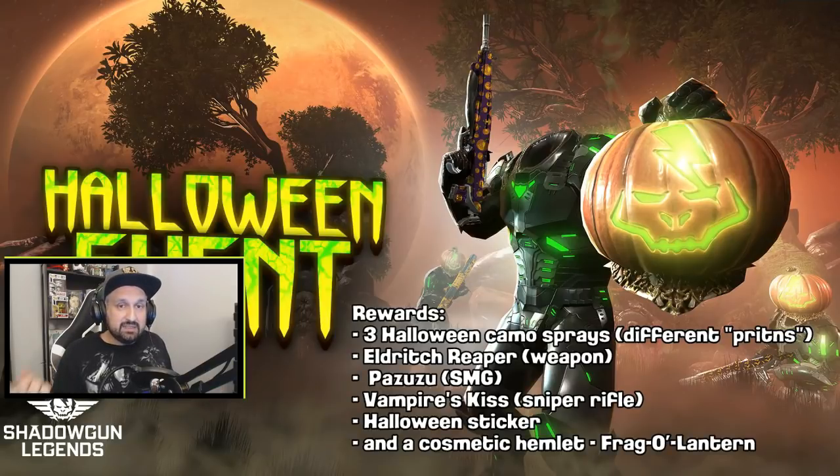It's pretty safe to say that the purple one with pumpkins, the yellow one in the background where you see the rocket launcher, and the black one with the orange bats you see in the right corner — it's not confirmed, but it's pretty safe to say they might be the three different camos we'll get.